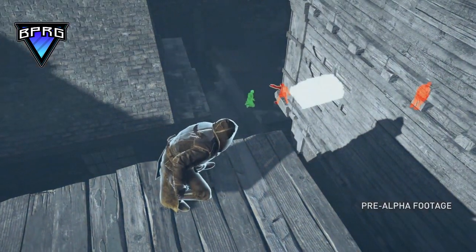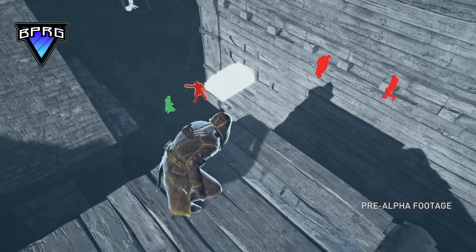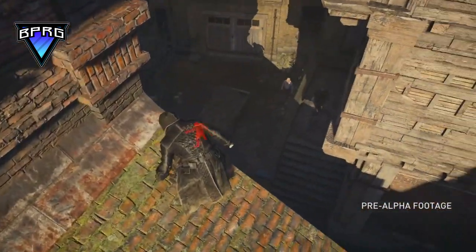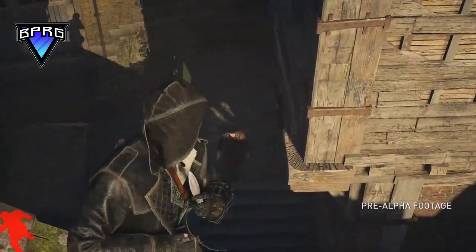These screenshots show that the entry points of buildings — doors, windows, etc. — will now appear on our minimap and on screen, and we will be able to mark them by pressing X or A, depending on whichever console you prefer.